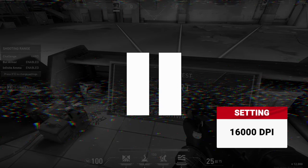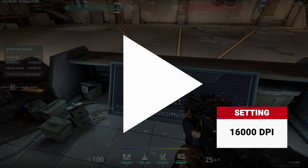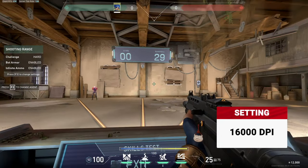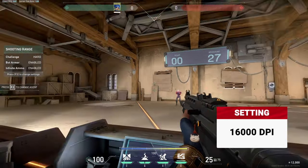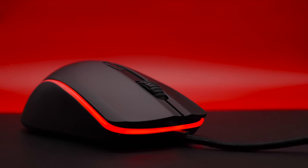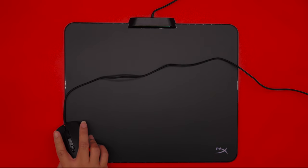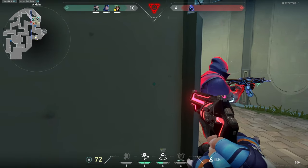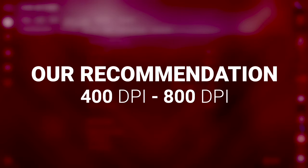Not convinced? Here's us attempting Valorant's firing range at 16,000 DPI — try not to vomit. Yeah, we're going to stick with 800, thanks. Of course, this all depends on how much space you have available on your desk. A good rule of thumb is that you should be able to turn 180 degrees within the length of your mousemat — just enough to catch anyone sneaking up from behind you.